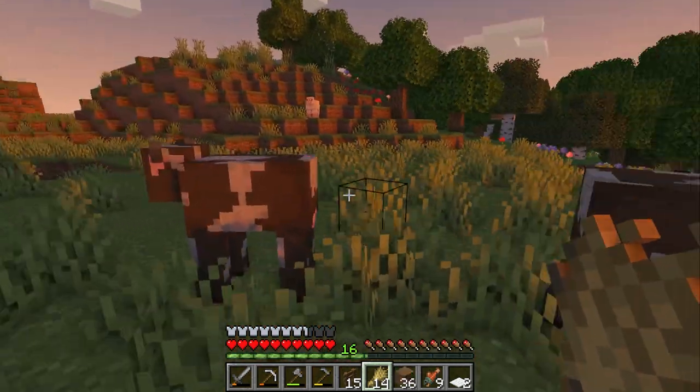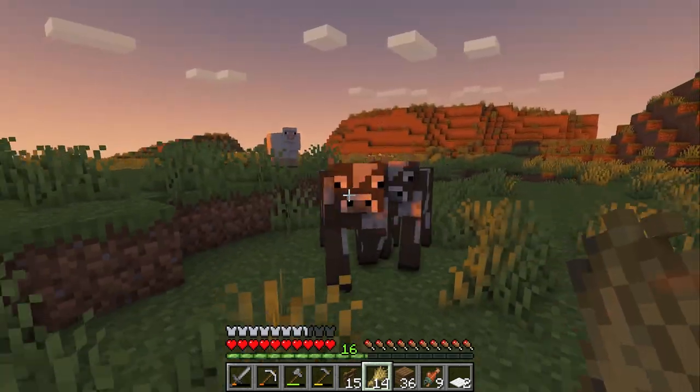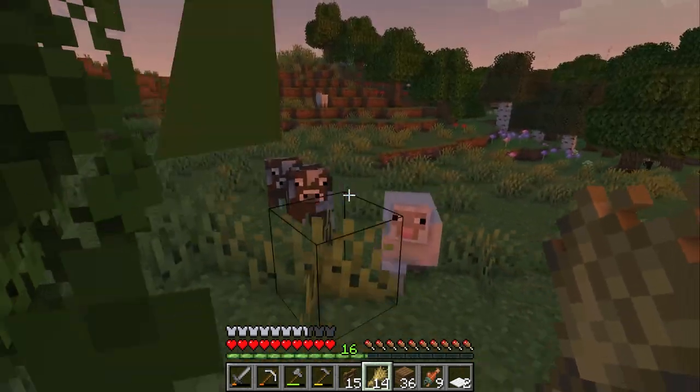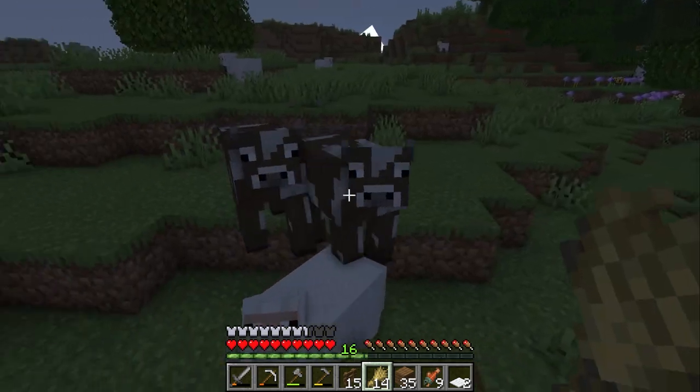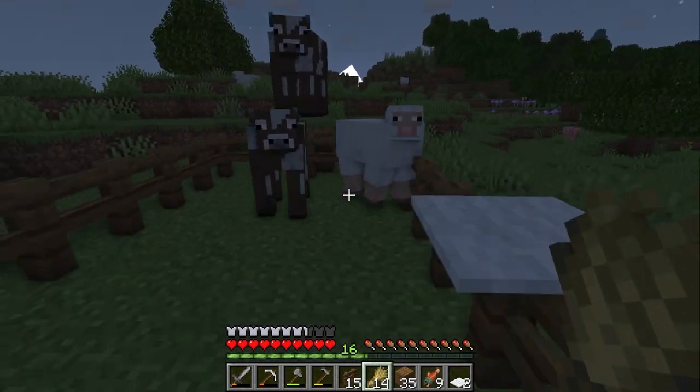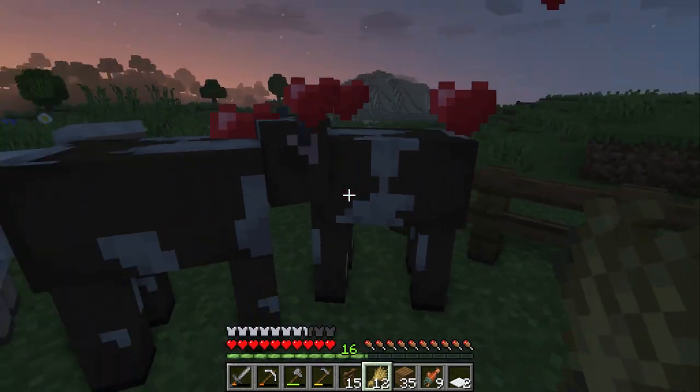I don't want cows and sheep in the same pen because it gets really messy and disorganized, but avoiding all these sheep is going to be pretty tricky. Just as I suspected, one of them is of course following us around and has no intention of leaving — so you know what, it's fine. He can hang out with these cows. Let's get these cows fed so we can start breeding them.